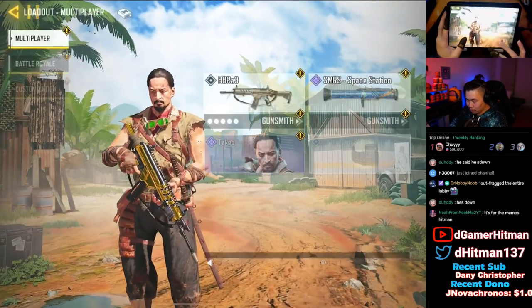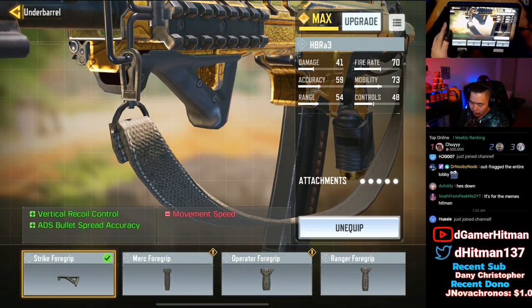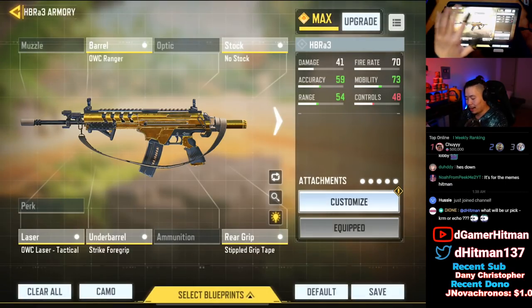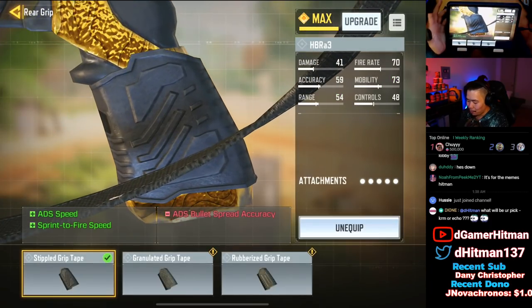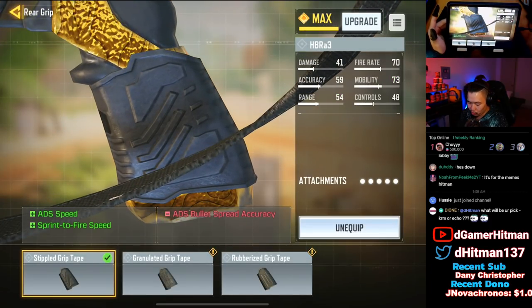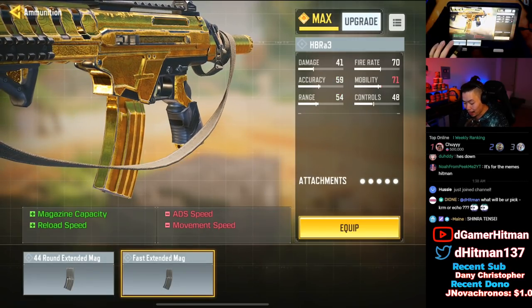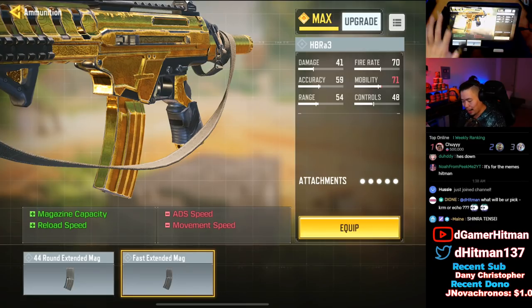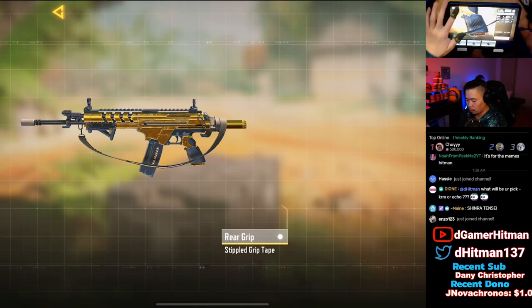I'll show you guys the HBR loadout. We got the OWC Ranger barrel, no stock, the Strike Foregrip — we lose mobility but gain vertical recoil control and spread accuracy, which you counteract with no stock. We have the Laser Sight which has no downside but gives ADS speed and ADS spread accuracy. Finally, the Stipple Grip Tape for a little more sprinting speed and spread accuracy. You could swap the Stipple Grip for an FMJ Extended Mag if you want, but personally I find 30 bullets enough. I like the Stipple Grip for that extra ADS speed to win gunfights.